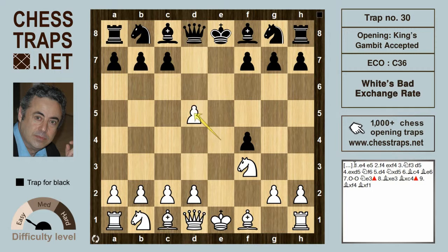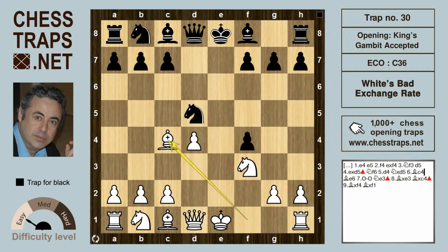After White captures, he takes on d5 rather than capturing with the Queen. With Queen takes d5, Black will usually play knight f6, and after d4, Black takes the pawn back with knight takes on d5. White has a number of moves at his disposal; one of them is Bishop to c4, which can be evaluated as more or less equal.